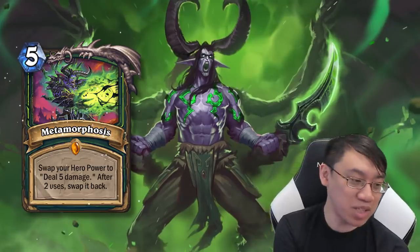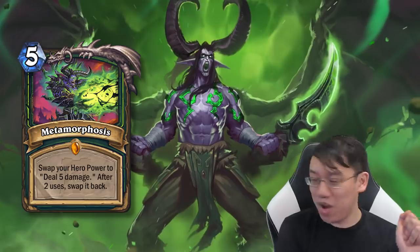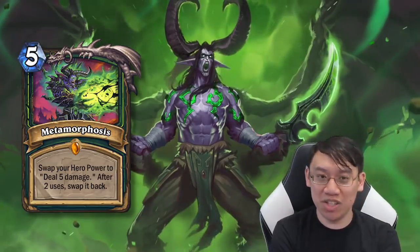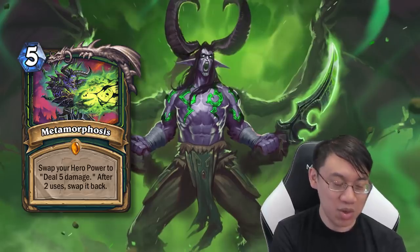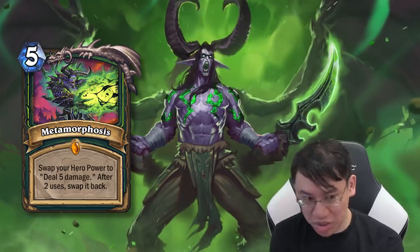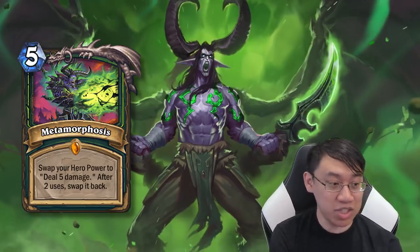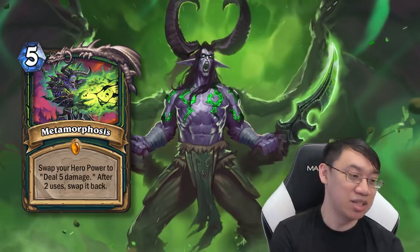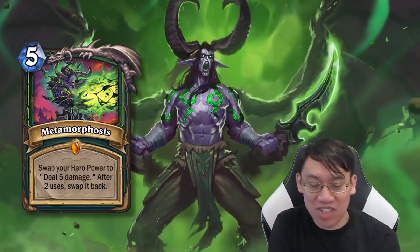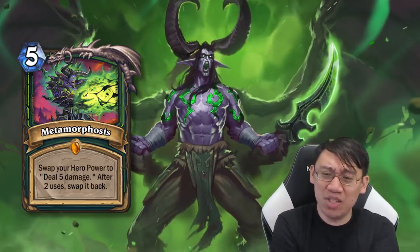Metamorphosis: 5 mana, swap your hero power to deal 5 damage — after 2 uses, swap it back. You're allowed to use your hero power first and then play Metamorphosis and then use the new hero power. The new hero power costs 1 mana, so that's 7 mana to deal 10 damage over 2 turns, but you can start immediately on the first turn. It's a really good finisher — it's a legendary spell. Instead of doing 10 damage all to one target, you can split the 5 damage to 2 different things. 7 mana to deal 10 damage is a pretty good deal.